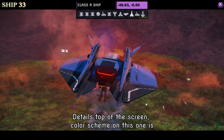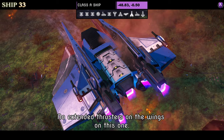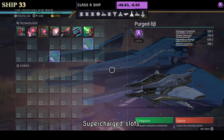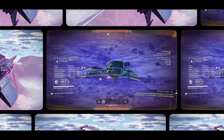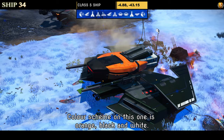Number thirty-three is a Class A in blue, black and white — a very small simple ship with no extended thrusters on the wings, but it does have four mini wings top and bottom plus an extended front. Supercharged slots show only two in A class; go S class to see all four. In flight not a lot changes — the top and bottom split just a little bit. If you like blue, black and white it's not a bad-looking simple ship.